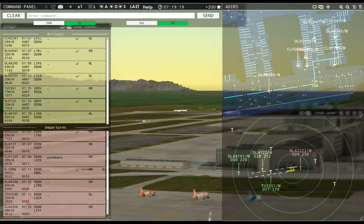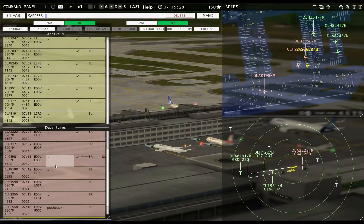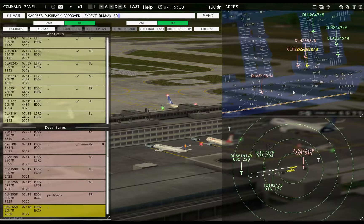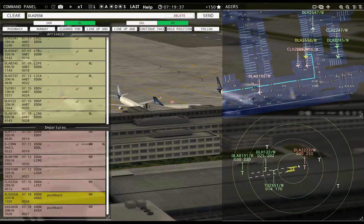Yeah, you're glitched, sorry. Ground, Scandinavian 2658 requests pushback. Tower, Dolomiti 8191 inbound runway 8L. Scandinavian 2658 pushback approved, expect runway 8R. You're glitched. Dolomiti 2222, contact departure, goodbye. Condor 159R8, runway 8L, line up and wait. Dolomiti 8191, runway 8L, cleared to land.